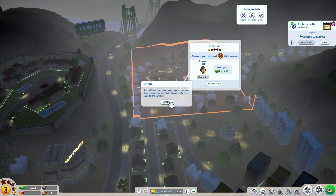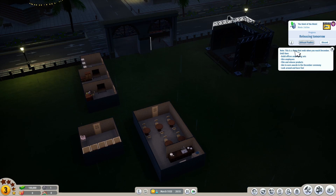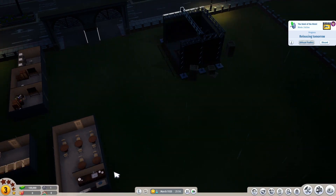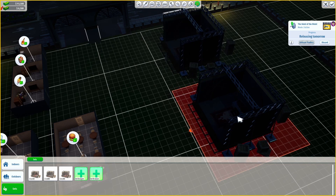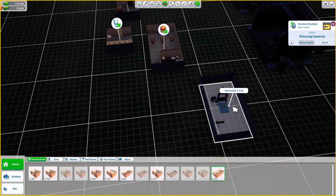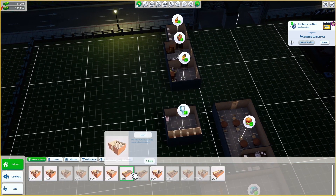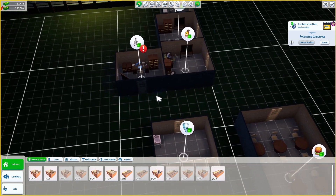Looks like you're ready to go on your own - keep exploring, put your studio to work, make great products and have fun. Let's head back to our studio. Note this demo ends when you reach December. Let me build that other set - the stunt set. We have unlimited time but we should look at what there is to gain when the full game is released.